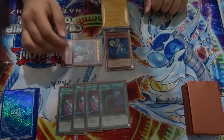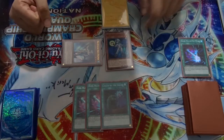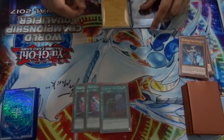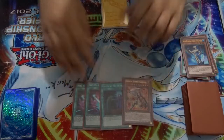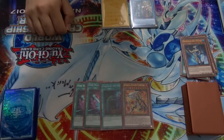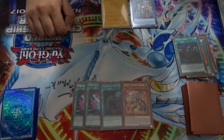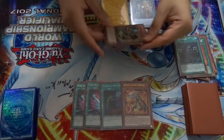New Space Connector's effect summons Aqua Dolphin. Dolphin can peek at the hand and pitch a card, and we still have Called By for later. Then we link these two into Isolde. Isolde's effect activates and we add Gear Freed to hand for next turn. Then we use Isolde's effect to send two equip spells to the grave — importantly not DDR, because we'll be adding that later — and summon out Gemba.